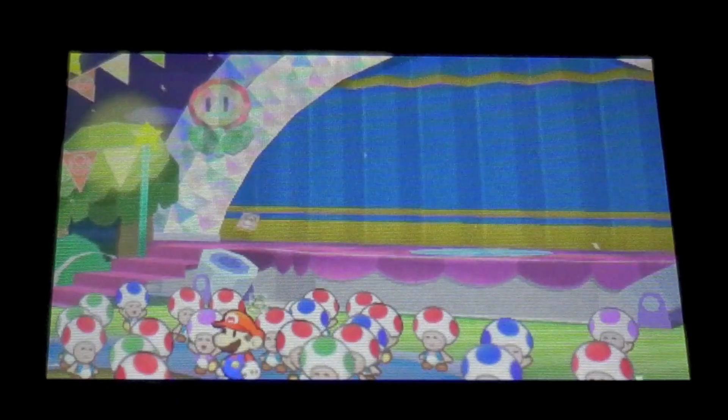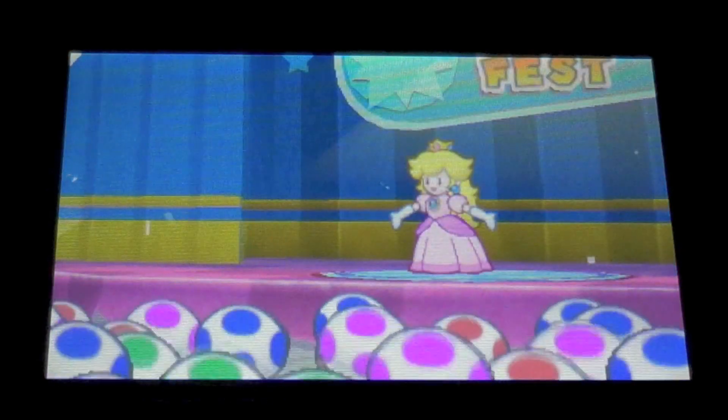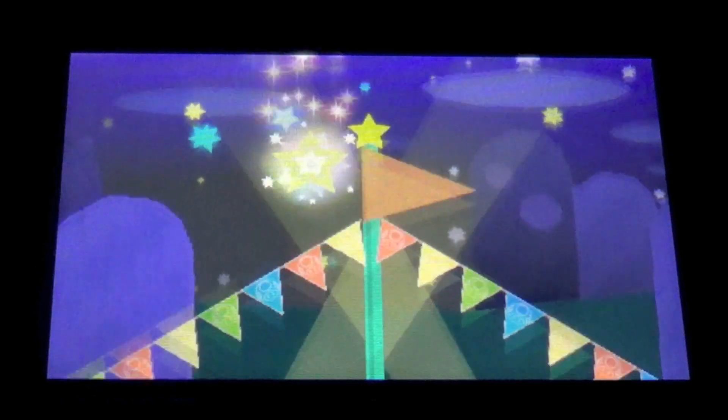Bowser crashes the party, he steals the big old comet piece, and he also kidnaps Princess Peach. Surprise! As usual, it's up to Mario to rescue the helpless Princess Peach, and along the way you have to collect 6 royal stickers to get everything back to normal.